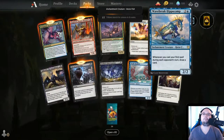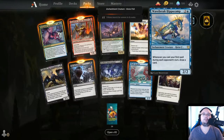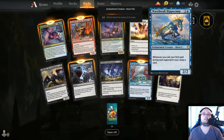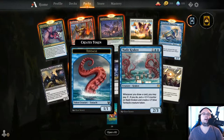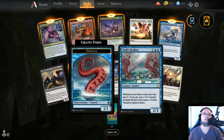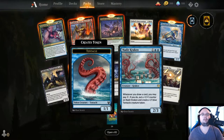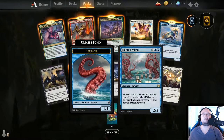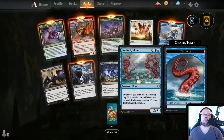Wavebreaker Hippocamp — 3 mana, 2/2. Whenever you cast your first spell during each opponent's turn, draw a card. Perfect blue card. Nadir Kraken — 3 mana, 2/3. Whenever you draw a card, you may pay 1 — if you do, put a 1/1 counter on Nadir Kraken and create a 1/1 blue Tentacle creature token. That's cool — this is probably something you want in your self-mill deck.